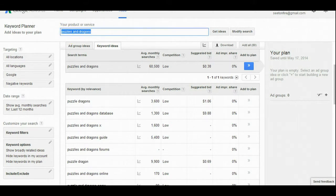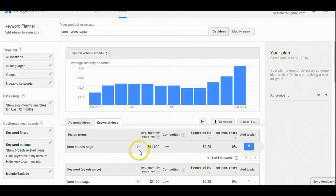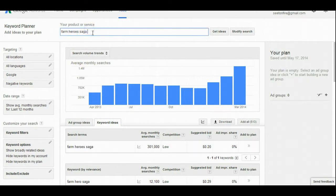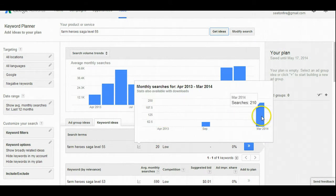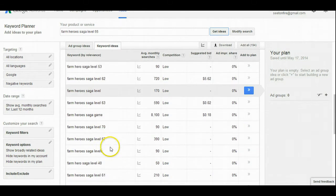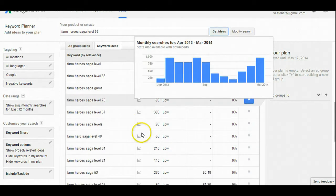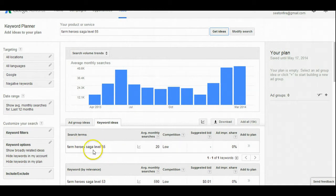Candy Crush Saga is basically a match-3 puzzle game that people just get hooked onto. Farm Hero Saga is the same type of game and it has actually increased in search volume, so it's something you really want to check out. They have tons of levels and people get stuck on them all the time, so people are searching for help right now — the volume is starting to pick up. Look at all these long-tail keywords: Farm Hero Saga level 53, 54, 40, 33 — look at level 85 — all these long-tail keywords you can totally make a site for. This is how you get tons of traffic, so this is definitely a good game to make a niche site for.